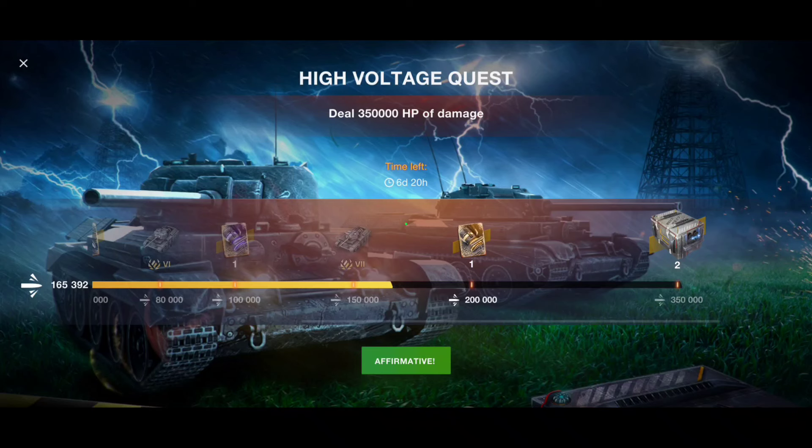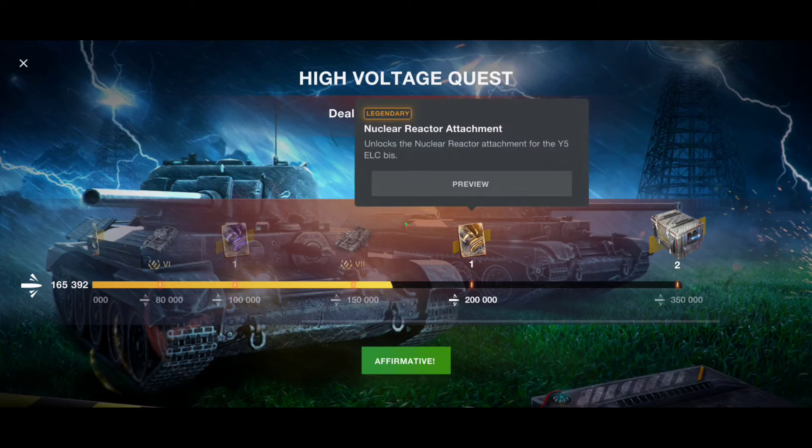With that we've arrived at the end of this video. I hope you enjoyed watching and I could help answer the question of how to finish the High Voltage quest and get 350k damage. Spam Uprising mode, spam tier 10 tanks, don't play yolo, don't rush, try not to get destroyed, stay alive, and deal at least 5k damage each battle. With tier 10 tanks you'll finish this quest in about 70 battles — in two or three days you should have it done. Thanks for watching, don't forget to smash the like button, subscribe to the channel, and see you in the next video!